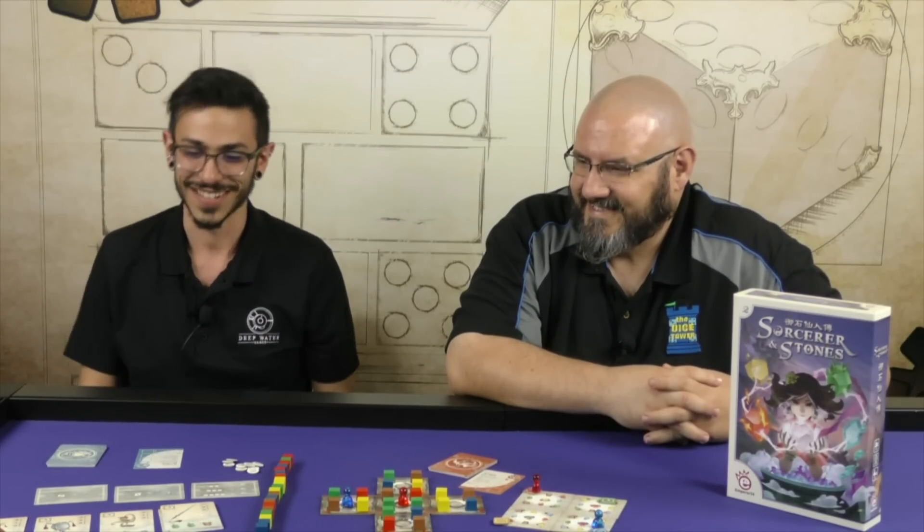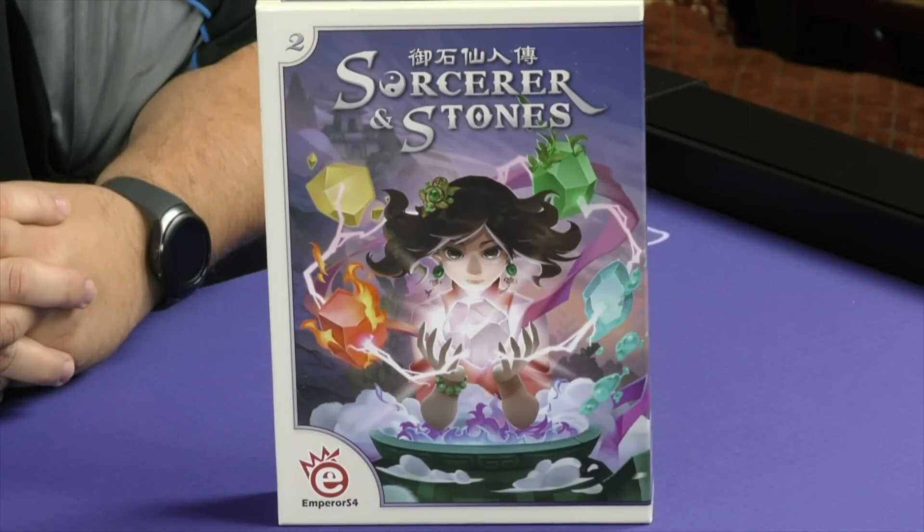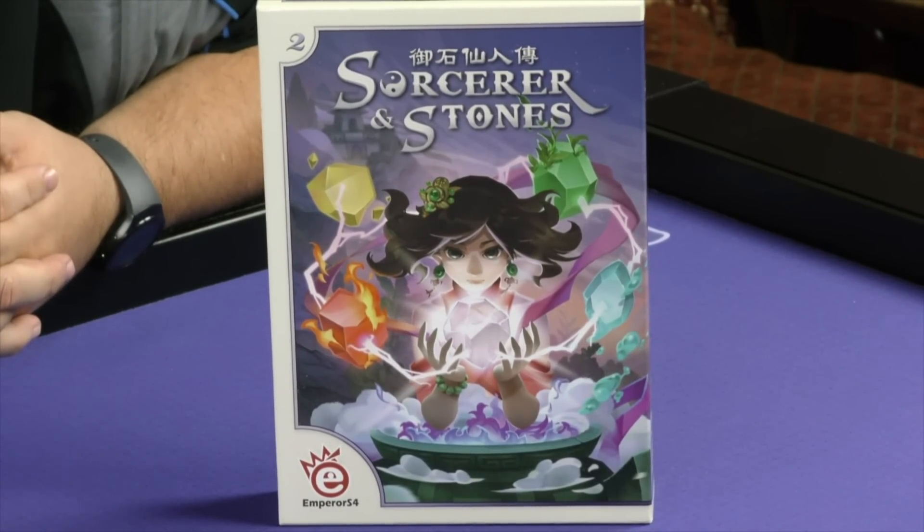We appreciate your love of Emperor S4 — we share it too. So I've got Sorcerer and Stones here for you today. It's a really beautiful game — like most of their games, it's a very puzzle-type game. Players are playing as Taoists and they are trying to reach enlightenment, and there are a lot of different puzzly elements to it.